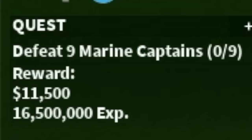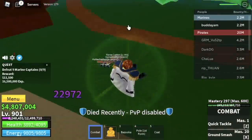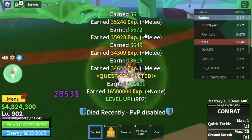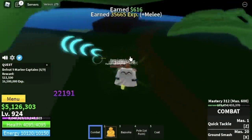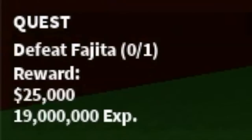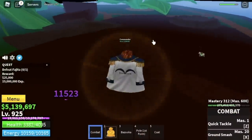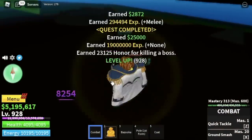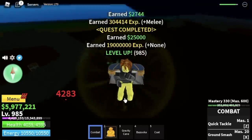Don't mind the bounty hunters — let's focus on grinding. Next up, the Marine Captains. You're going to lure 5 in the first set, defeat them. On the second set, you just need to lure 4. You're going to level up here 25 times. After that, you can start defeating the boss on this island, Fujitora. You will get hit, but you have lots of HP now — so just keep on grinding. Do server hop until you reach level 1000.